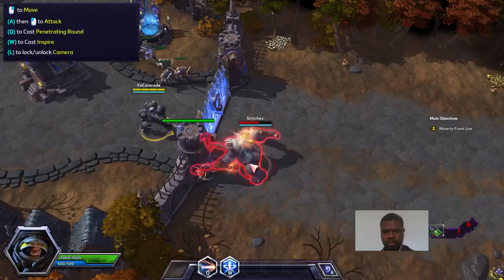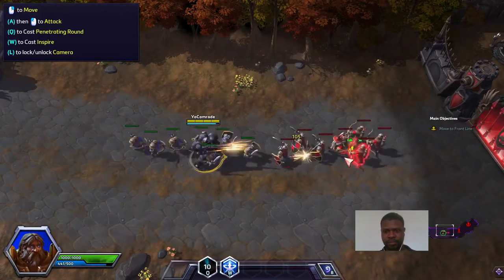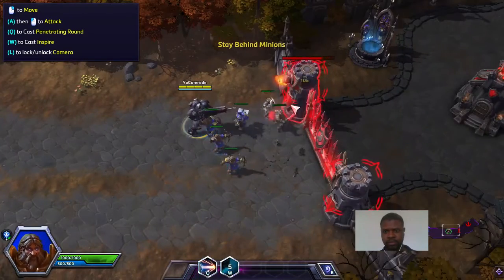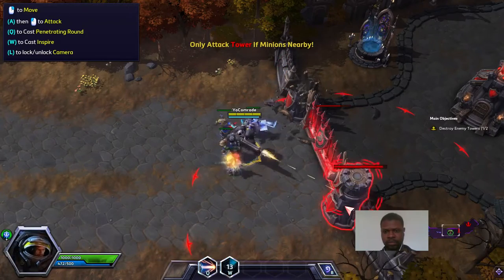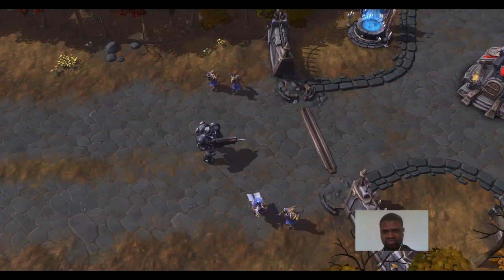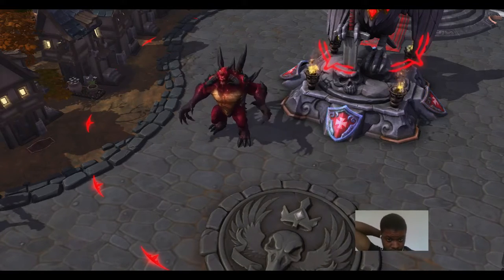Our minions will help press towards the enemy's fort — stay behind them and let them soak up damage. Enemy towers are quite deadly, but they'll always attack minions before firing on a hero. Only assault a tower when our minions are nearby. Sounds like a plan. Well, this is easy. Well done, lad — you have proven yourself worthy. 'I got a talent for making things explode.' Now Diablo taunts: 'Now I will feast upon your terror!'